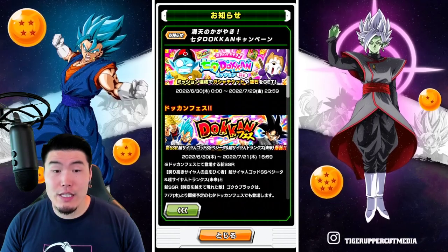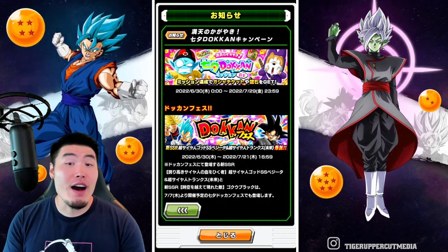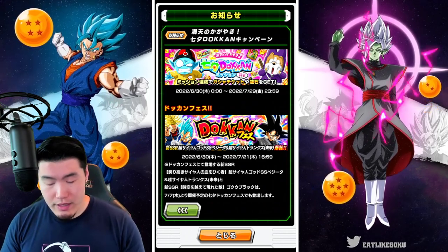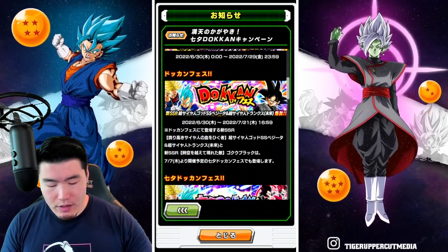And then we have the Dokkan Festival banner for the new LR Father-Son Galick Gun Trunks and Vegeta, which is an absolutely phenomenal unit, along with the side unit, which is the new Goku Black.